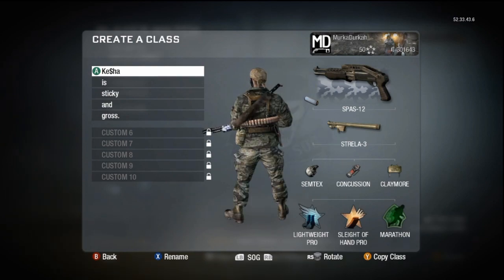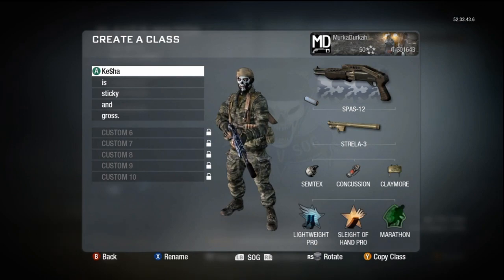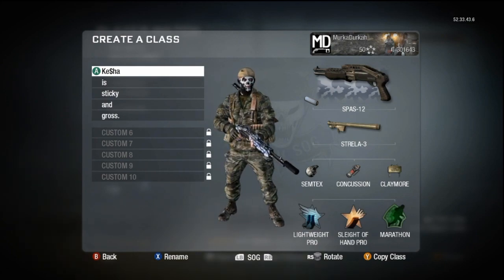I like the way most of these characters, or at least the SOG, have got the machete on their back — you could use that. Let's start things off. My first class is Silent SPAS. Most of my classes have the Strella 3 because I'm not a big fan of enemy air and I like to take it down as soon as possible. Silent SPAS doesn't actually lose any damage or range over distance because of the silencer, so I have a lot of fun with it. Of course, if you're try-harding, it's obviously not the best weapon to be running around brandishing.